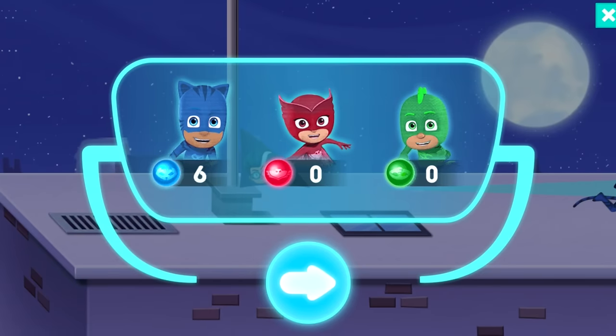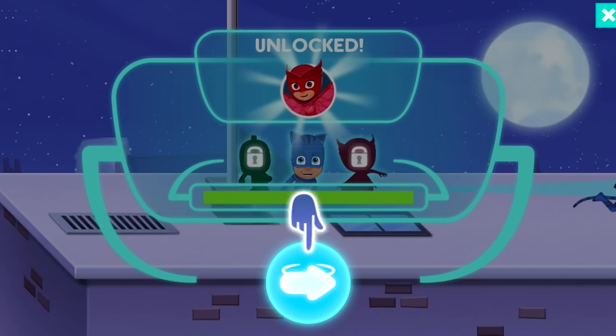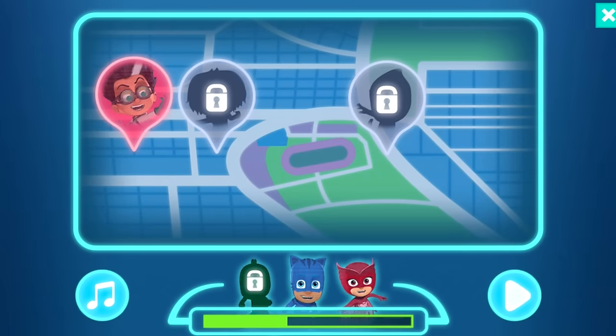We did it and we've unlocked something — possibly a new level! We can't tap on Owlette yet. There's a person in an outline that looks like Night Ninja, and there's also Luna Girl visible too.